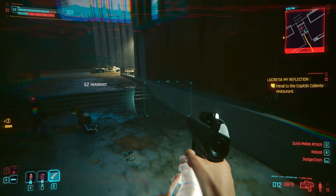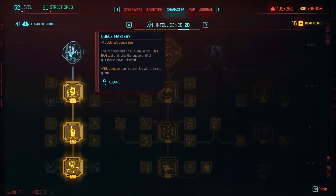Queue Mastery: increases quick hack queue size by one; the last quick hack to fill a queue gets minus 50% RAM cost and locks the queue until all quick hacks have uploaded. There's also a plus 50% damage bonus against enemies with a locked queue. These uploads go by pretty fast, so take advantage of that and add some combat quick hacks to get that extra damage.